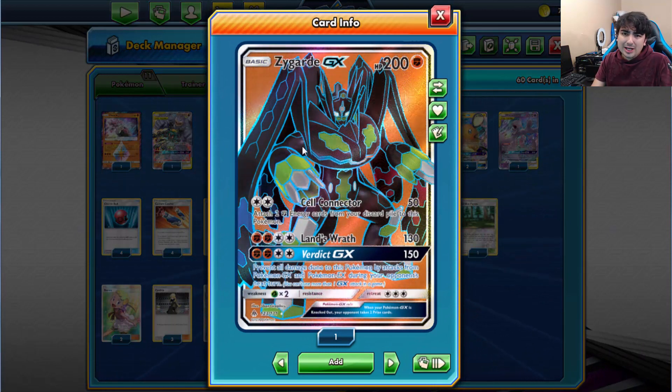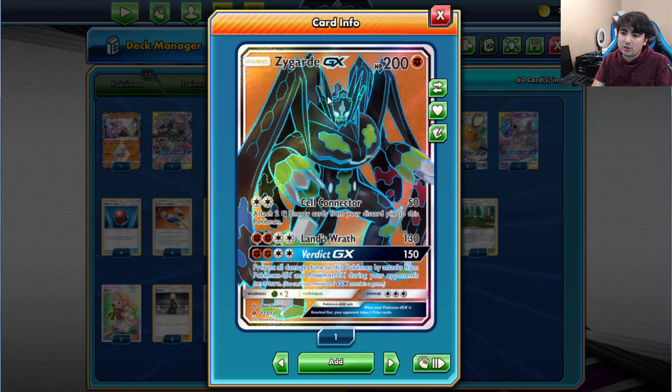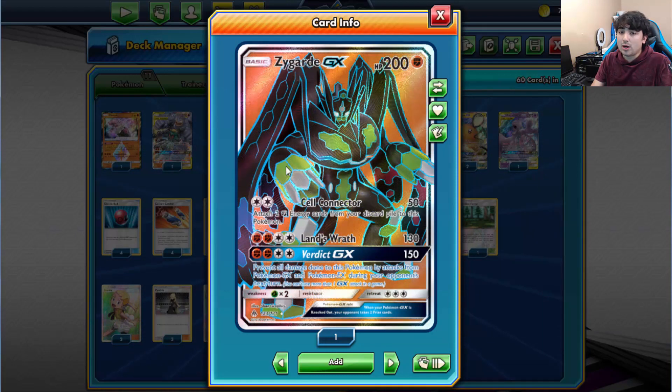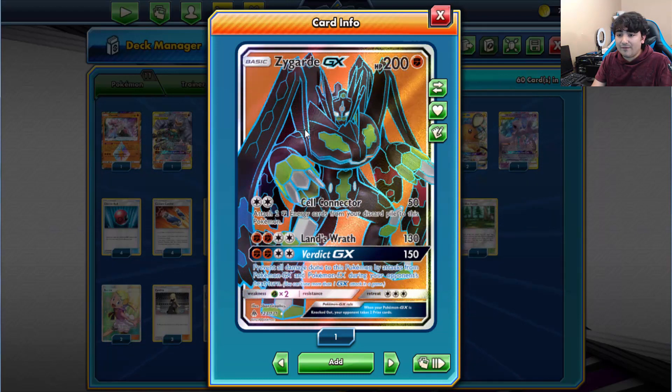Zygarde GX himself is a little bit older, came out in Forbidden Light, but we got some cards in the new Unified Minds that really help out this deck a lot. He's a 200 HP basic Fighting type with 3 attacks. First one being Cell Connector — 2 colorless — does 50 damage and you attach 2 fighting energy cards from your discard pile to this Pokemon. It's a good way to accelerate energy from the discard to get off the bigger attacks much quicker.